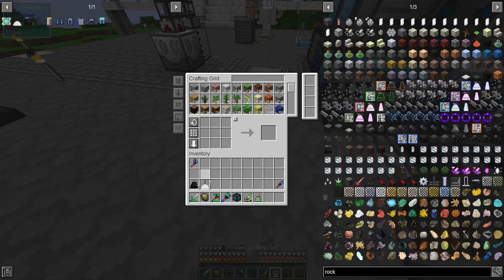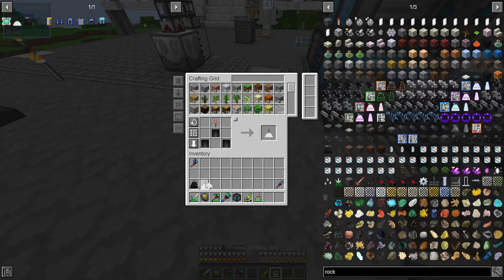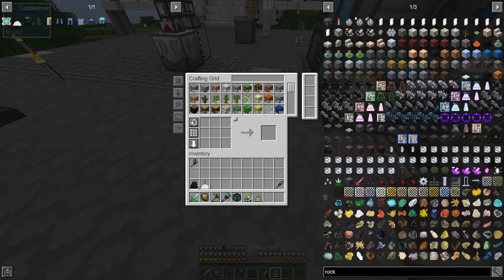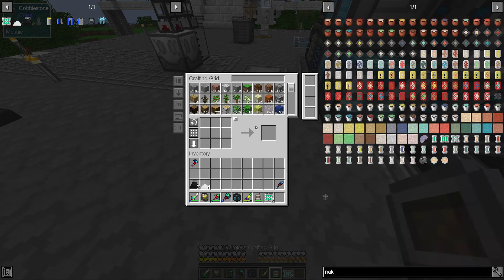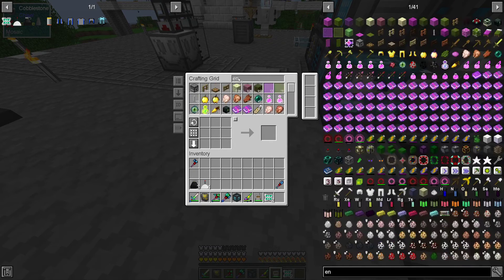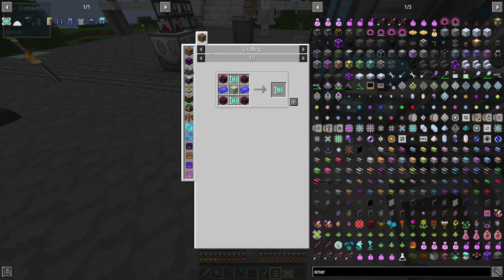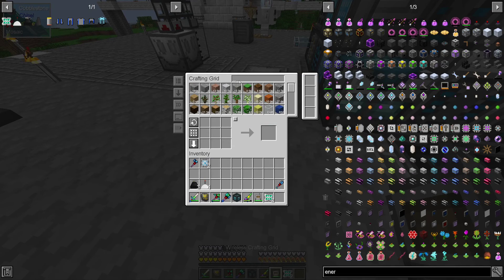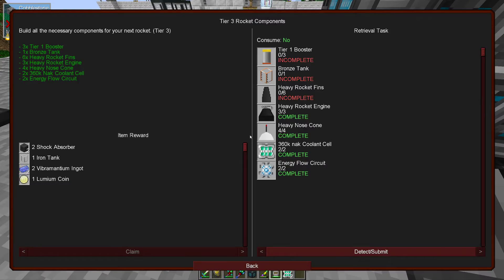I need a fourth one, okay. Energy flow circuit — we should have some, just need two of those. And we have rocket fins — how many was it? Six.